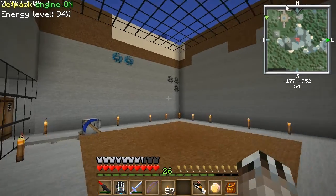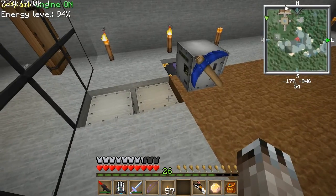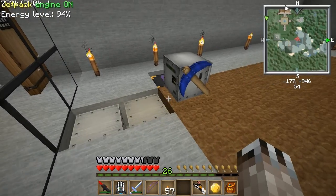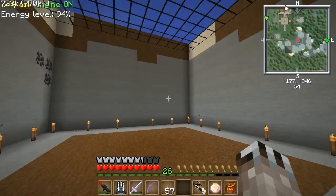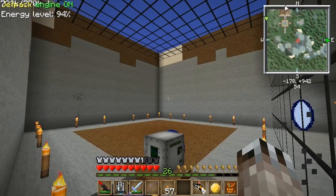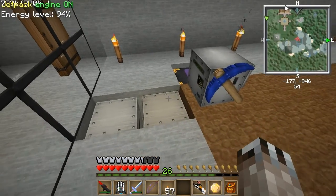Hey guys, I want to show you this oak farming script that I wrote. It's not very — well, it's not at all self-sustaining. It doesn't produce oak saplings, but if you have a bunch of oak saplings saved up, like me, because I used to use an arboretum, or if you have a way of producing oak saplings, then this will get you a ton of oak wood, and it's really fast and really efficient.